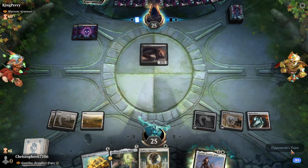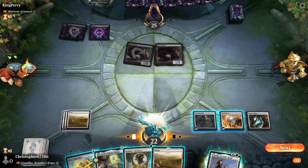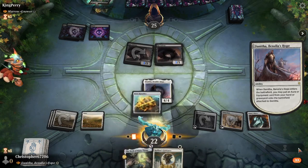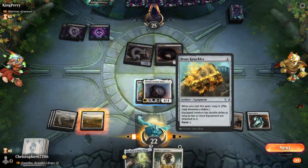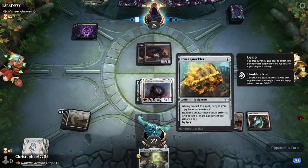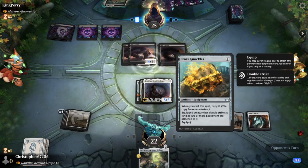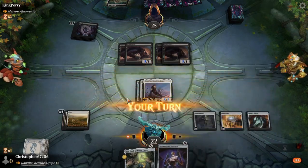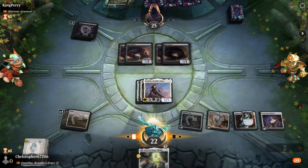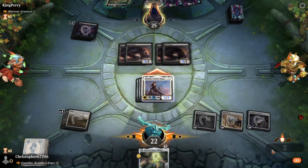We're up against a Rat Colony deck led by Mariner. I like Mariner, although I have not said his name very well, have I? Let's get some brass knuckles going. When you cast a spell, copy it — well, that's just dumb, isn't it? We didn't cast it, so we will never get double strike out of it. It is literally just brass knuckles — it's a flavor tax. So we're going to try to draw a card since we've decided to take the flavor route.